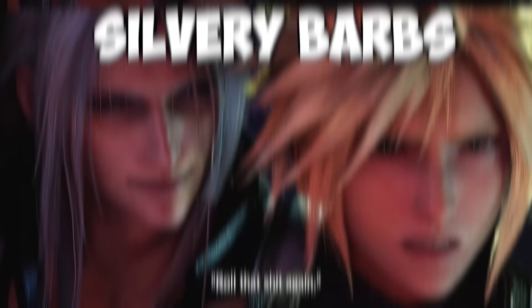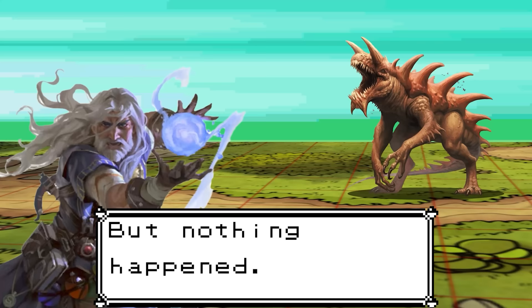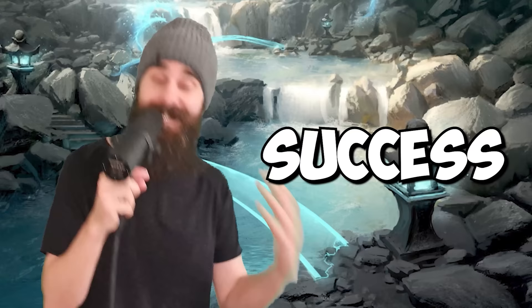Here's the newest spell on this list. Silvery Barbs is a first-level reaction spell which you take when a creature you can see within range succeeds on an attack roll, ability check, or saving throw. Basically, you force them to re-roll and use the lower roll, potentially causing a success to fail. Then you can target another creature within range — including yourself — and give them advantage on their next attack roll, ability check, or saving throw within the next minute. A couple of notes: this does not beat legendary resistances, and you can't use this on an ally who fails a save to try and give them advantage — it only works when someone succeeds and you try to make them fail.